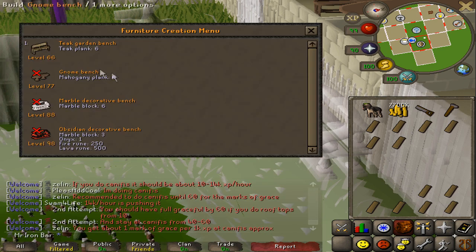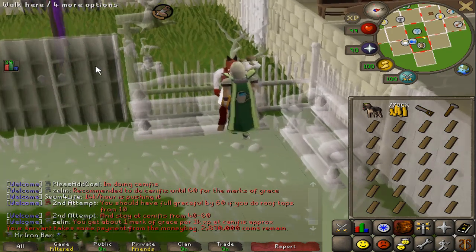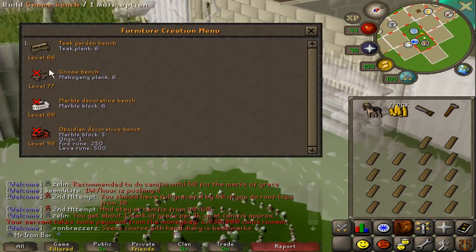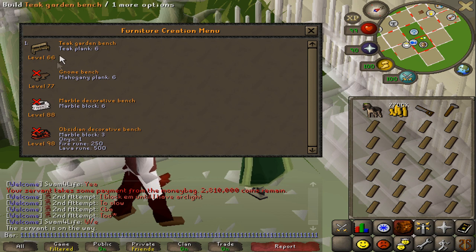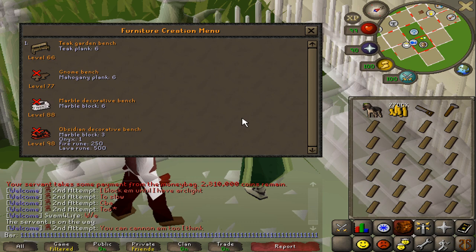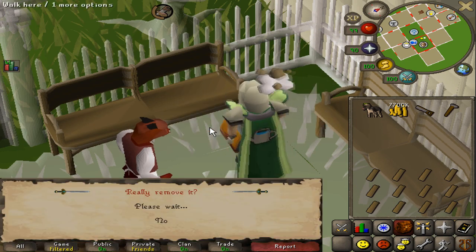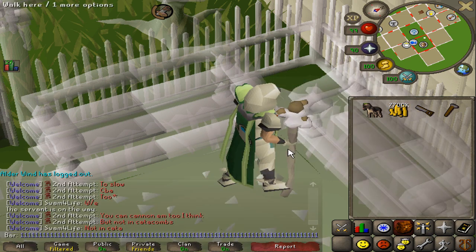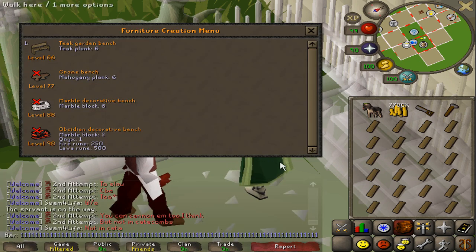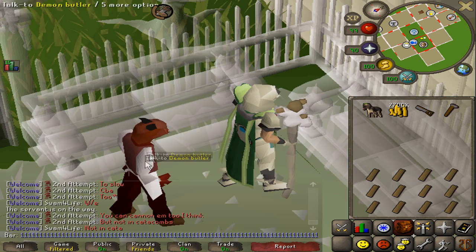For my teak planks, I'm going to be making the teak garden benches in the superior garden. I don't think there's anything better than this to use your teak planks on. Mahogany benches are also an option. I don't know when Jagex updated this but it is insane — you can actually press numbers on your keyboard to make items in your house. The teak garden bench is assigned to number one. Look at this: my mouse isn't touching the bench, I'm just holding the number one and moving to the next bench — still holding the number one. That's how awesome this update is, it makes construction way more convenient and way faster.